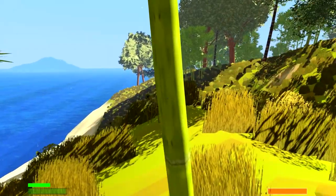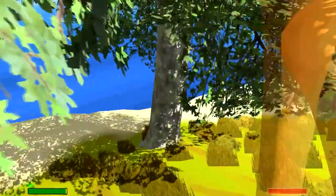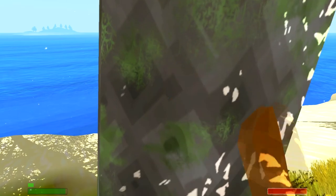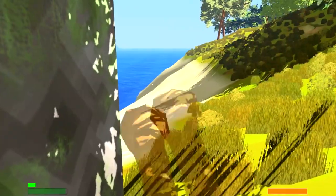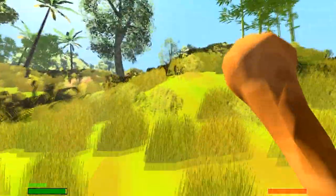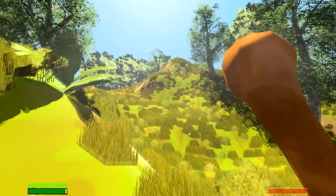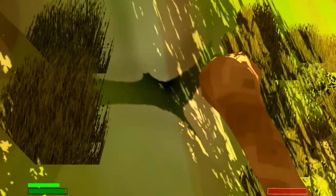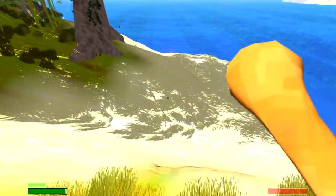Sorry if you hear my dog bark in the background — he's being a bit of a punk tonight. Let's go over here and try to take down this tree. That's the secondary attack — the primary attack is the regular swing, hold down for the side swing, then block. The tree didn't seem to do much. Like any good crafting game, you've got to start by getting some basic gear, so we're going to explore. We've got some beautiful trees — I'm gonna call them birch trees, though I don't really know if they are.